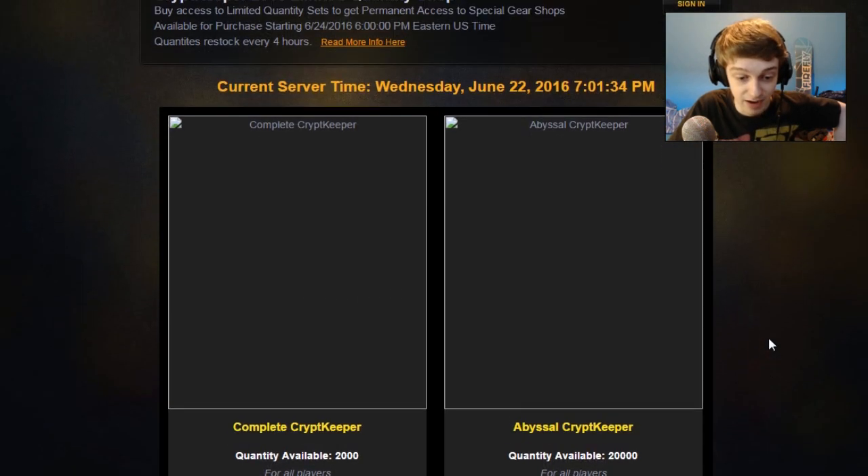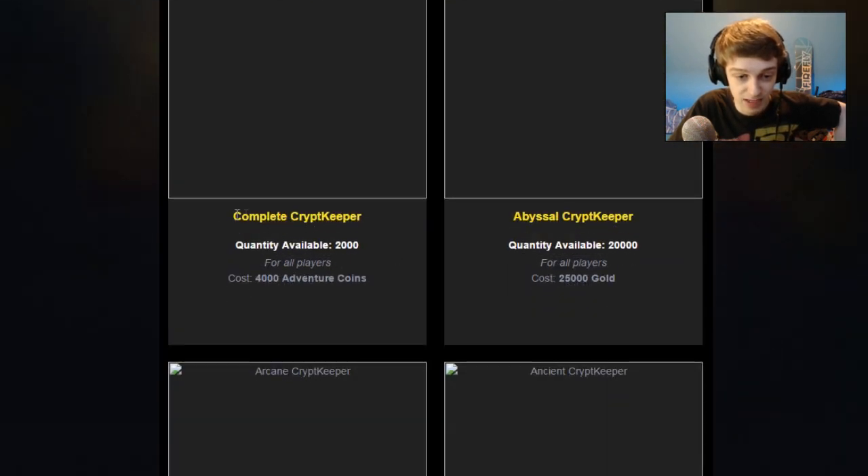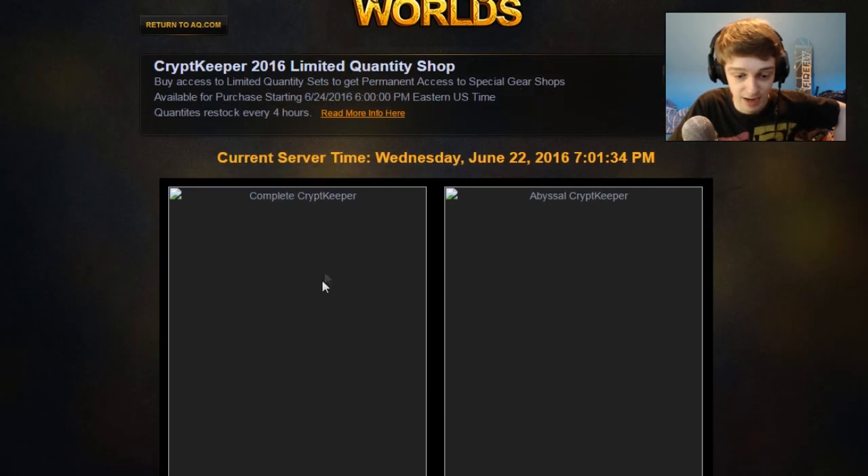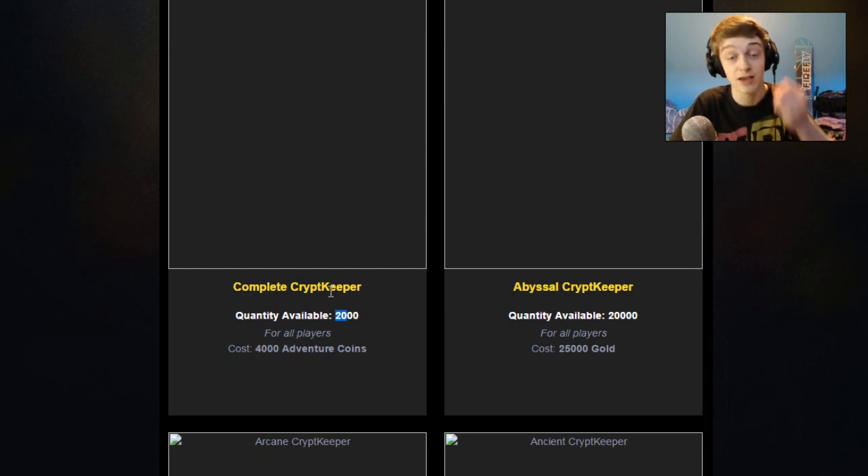Here we have the sets. The Complete Crypt Keeper set is 4,000 Adventure Coins for all players, and there are only 2,000 available. That 2,000 availability restocks each time, but the first stock is your biggest stock — that's where most of it is. This one has 20,000 available on the first stock. The second restock is about 25% of the first, so 75% less each time after that. The first stock is the big one.